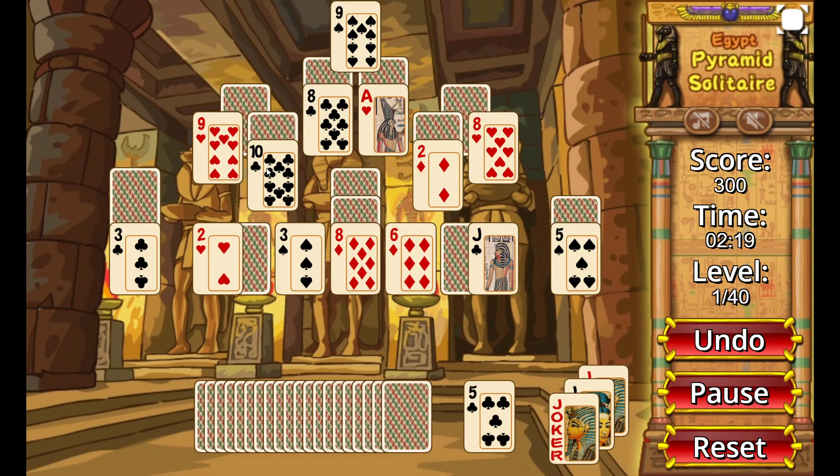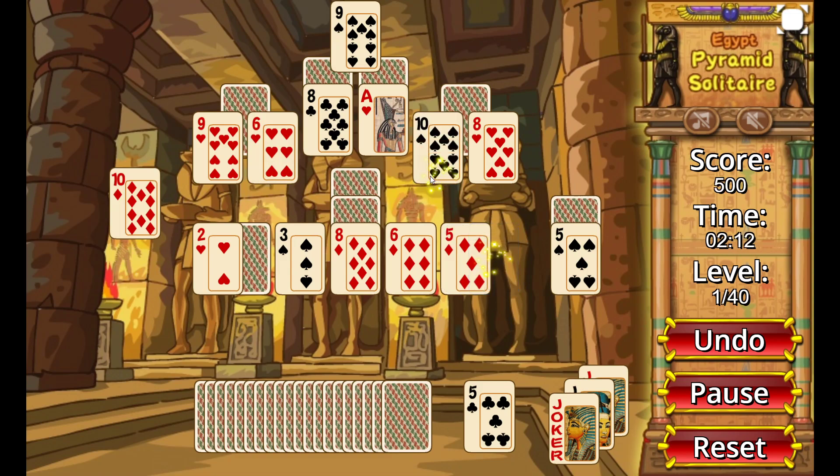You can only combine 2 cards at once — you can't combine 3 or more. The Joker and the 2 would equal 13 since the Joker acts as 11. I have a 10 combined with the 3 and it disappeared.